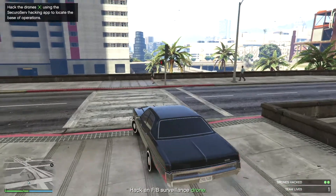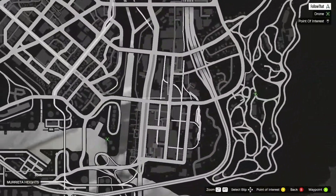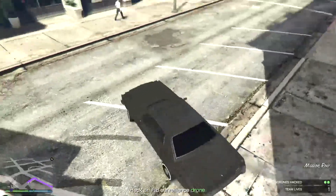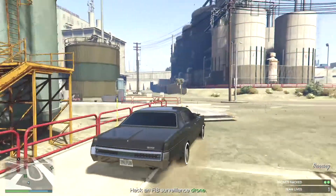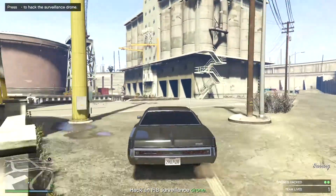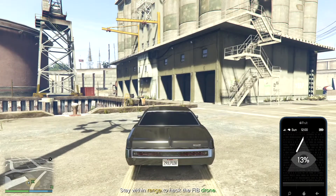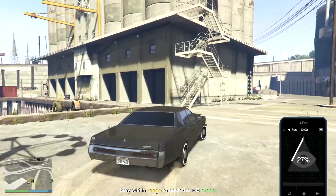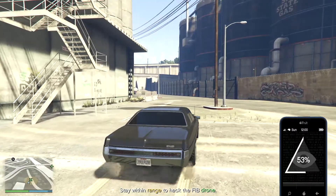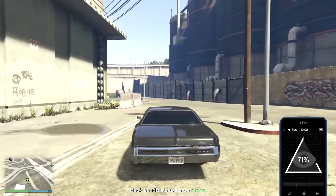This one is relatively simple once you get used to the mechanics of what you're supposed to do. You need to drive up to these two drones, which are shown on the map, and they move very slowly so they're easy to find. That's not really the challenge here. Once you get within range, you then have the ability for your app to pop up, which it does automatically, and then you just need to stay within the yellow marker until it reaches 100%.